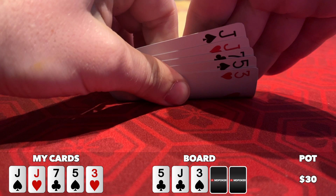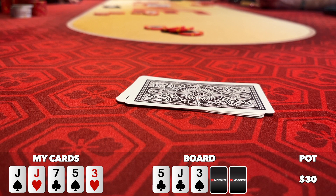I'm in the small blind and I get dealt jack-jack-seven-five-three. So I start with a pair of jacks in my hand and the flop comes five-jack-three, giving me top set. I actually don't really love this spot because in Drawmaha, a flop top set is not going to win as often as in Hold'em. If a flush or straight comes in on the turn, I'm going to need the board to pair to improve to a full house. I lead out for twenty and get calls from the big blind and the middle position player before the cutoff raises to fifty.